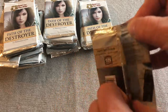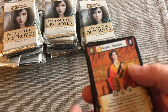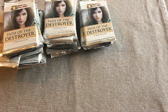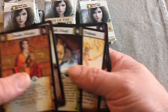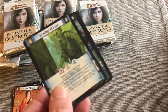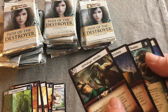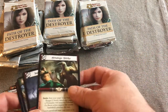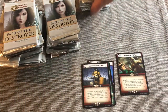I just love opening boosters. I'll sort out all the rarities afterwards on the fly. Going through the cards here — it looks like the rare is the last card, and then you get three uncommons. The first batch are all common cards, so the last four cards are basically your rare and three uncommons.